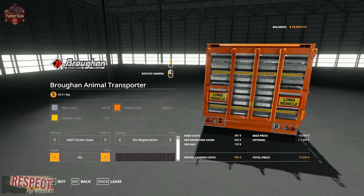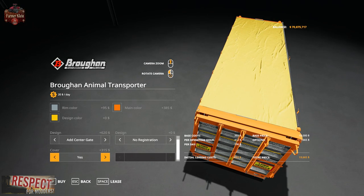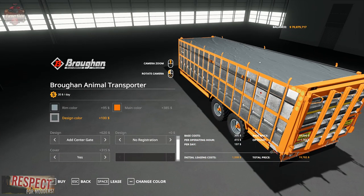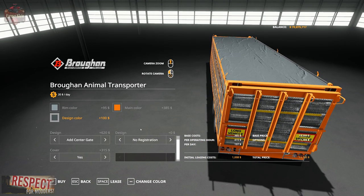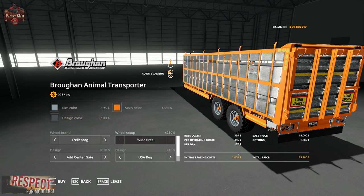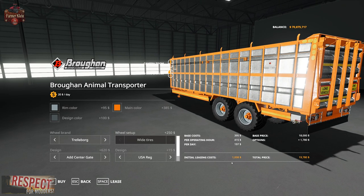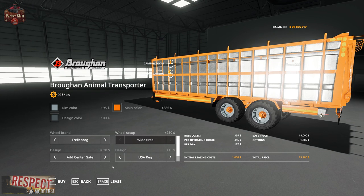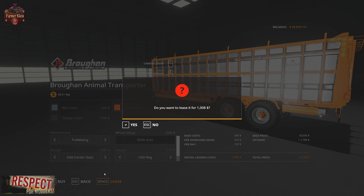Then we can get a cover or not. If we get a cover, the design color is the option for the tarp that covers the trailer. As configured with all kinds of color changes and various add-on options, we are priced out at $19,780, $1,008 to lease, $197 per day, and $415 per operating hour.